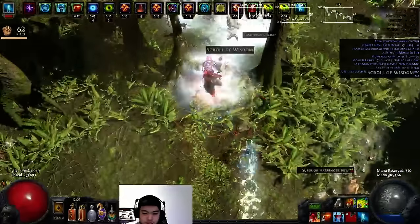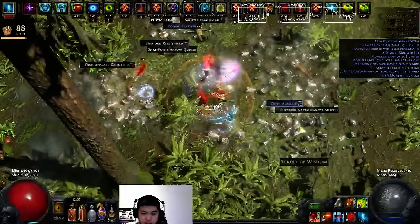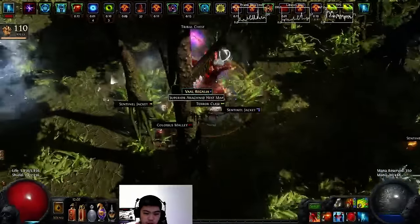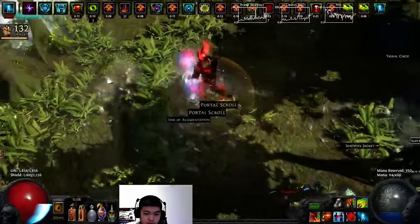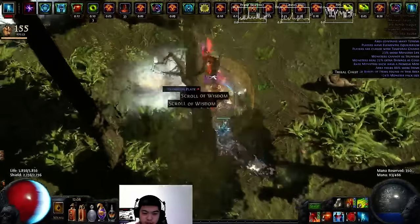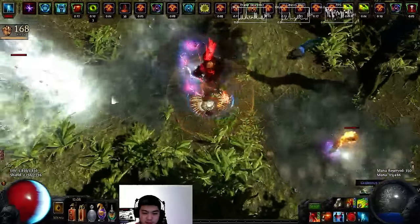The idea is that you want to hit a haste pack so that you're not slowed down by your movement speed, and then you can really just go ham. And then you also want to hit a soul eater, so you can just kill all the monsters and get your damage up and just tooltip warrior as much as possible.